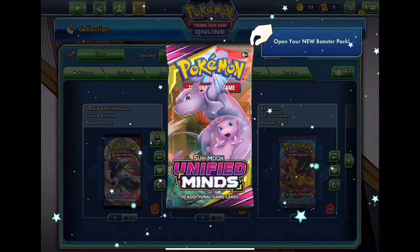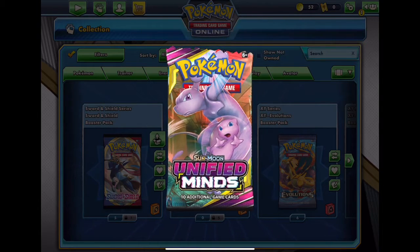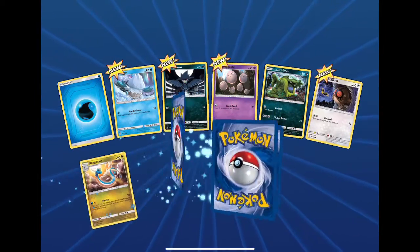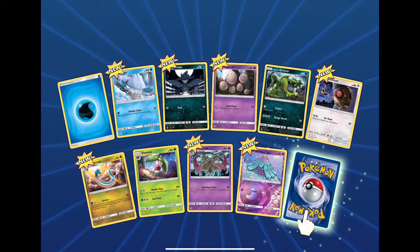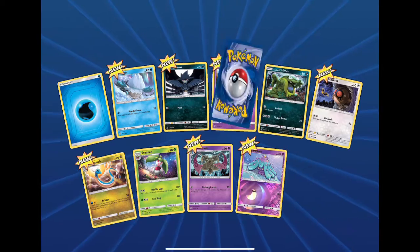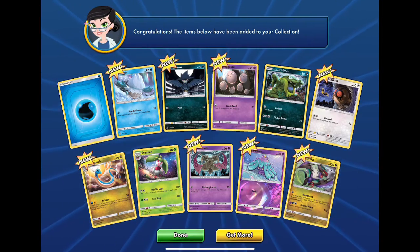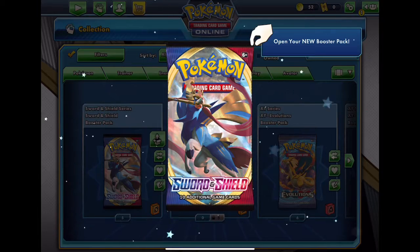Unified Minds, then we got five Sword and Shield after that. I'll probably save the Rebel Clash for last. And don't forget about six Evolutions — don't know where those came from. A Noivern. Five Sword and Shield, let's get it.